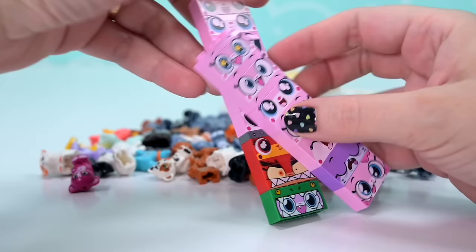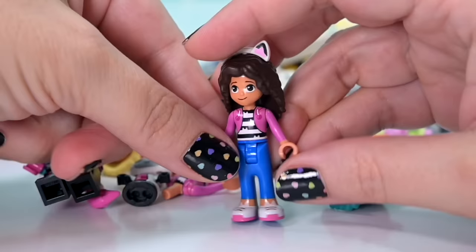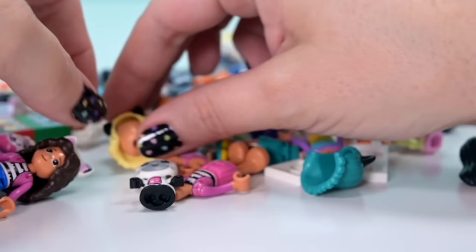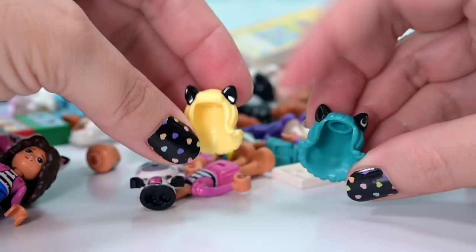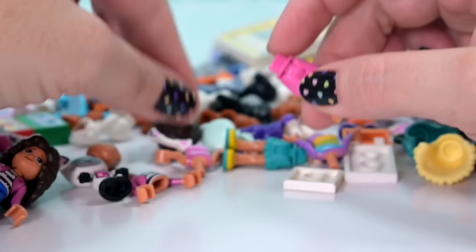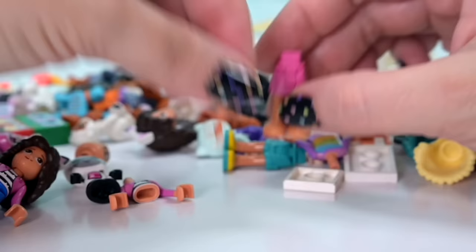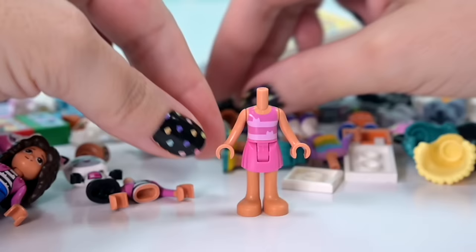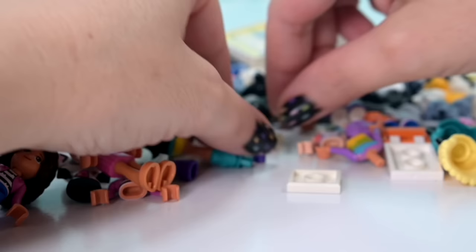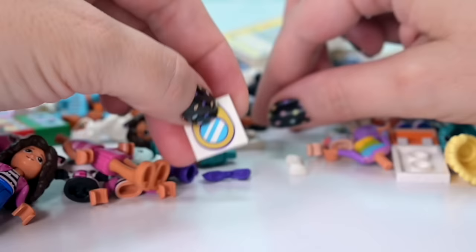We're going to make characters too, so we can mix and match the Gabby mini-dolls because they came with three different variations, which is so good. I've got a minifigure cat here which I'm going to put to the side because it's just a little bit creepy. We've also got a couple of hair pieces with cat ears already on them, and we've got Pandy Paws. We do have so many good choices, and two cat hair pieces in two different colors.